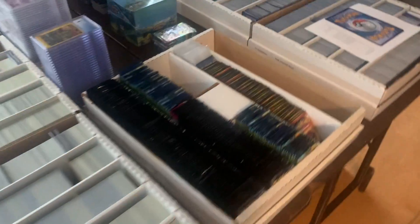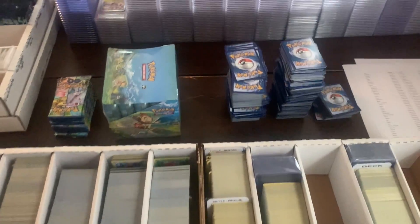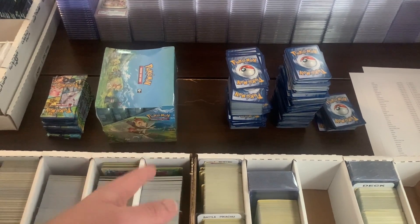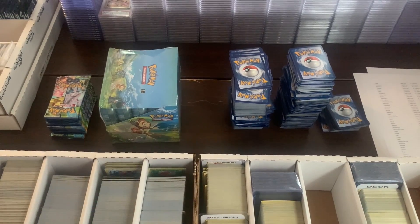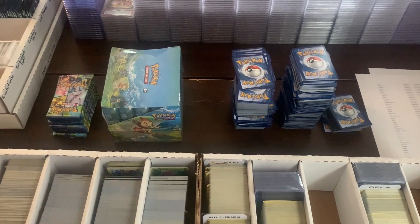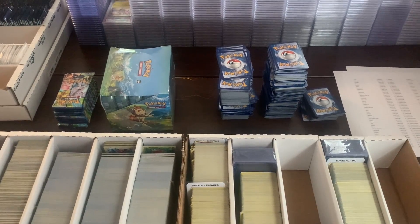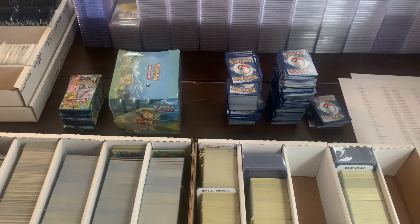The next step is to go onto the computer, click on each individual order, and pull all of the cards from these stacks into each individual order — kind of separate them out. At the same time, I'm going to print all the PWEs and the shipping labels. The final step will be to package all of the orders. I'm going to time myself for that whole process. Hopefully it'll take around the same amount of time, about 45 minutes or so.